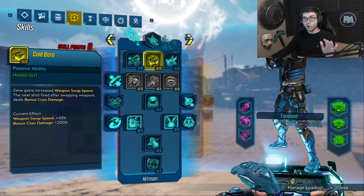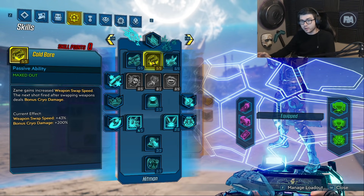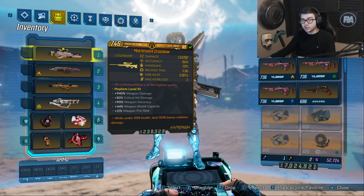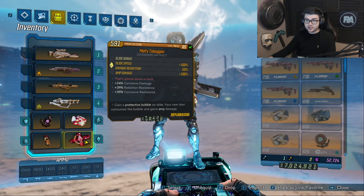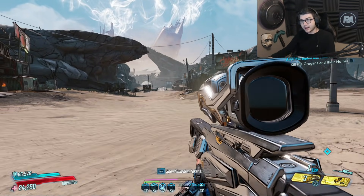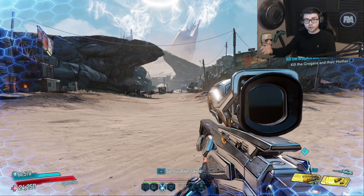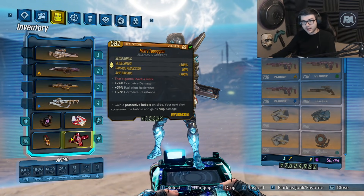If you go over to Zane's Cold Bore skill, when you swap weapons you get 200% bonus cryo damage on your first shot. This is also going to stack, so all three of your shots are going to be doing 200% more cryo damage, which is insane. Then on top of that, if you get the Toboggan active, those three shots are doing a bunch of cryo damage and are getting buffed an additional 100% by the Toboggan.